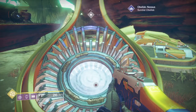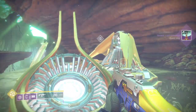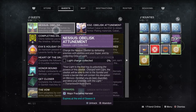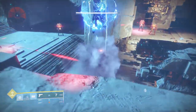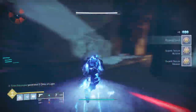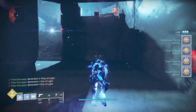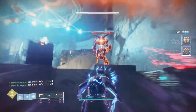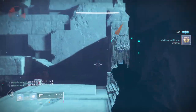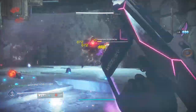Then you return to the obelisk and the next thing you have to do is get orbs of light and kills with your super and your abilities. A little tip on the weapon front for collecting orbs of light: make sure you use a masterworked weapon, because one of the standard traits of all masterworked weapons is that they drop extra orbs on multi-kills. So you may as well have one in your arsenal while you're waiting for your abilities and your super to charge up. And then once that's done, do one run of the Orrery again — it's nice and easy and compact, quite quick to get to.